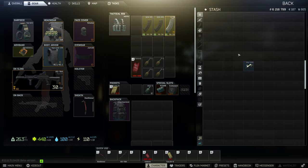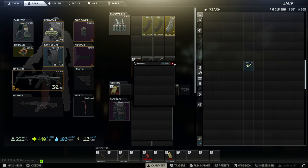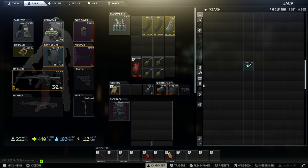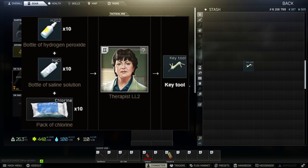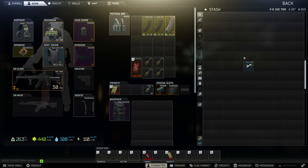Key tool is a single-slot item providing 16 slots for keys only. It can be found in marked rooms, behind the old gas station under the giving tree, and on the industrial shelf in warehouse 3 on Customs. You can also barter for it at level 2 Therapist for 10 hydrogen, 10 saline, and 10 packs of chlorine. Key tool goes for around 1 million rubles on flea market.